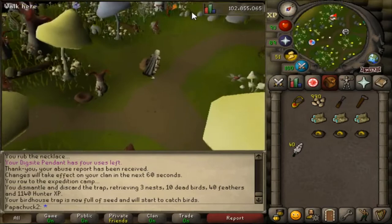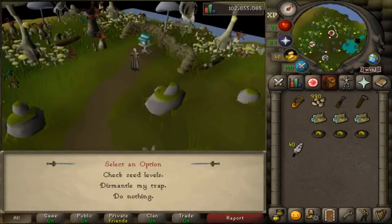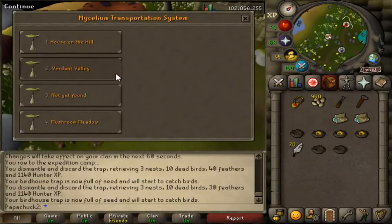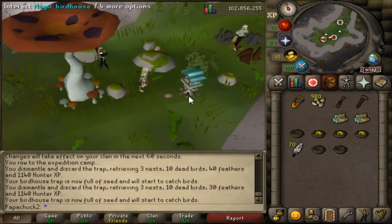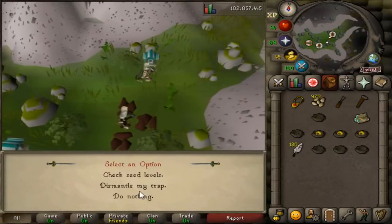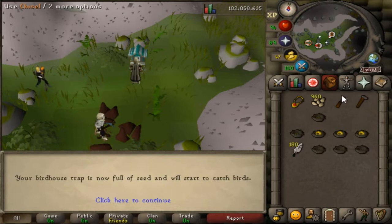I'm only able to do magic birdhouses because I don't have the hunter level for redwoods. In a birdhouse run of 4 houses I average about 10 nests, so about 2.5 per birdhouse. It's really efficient to do a run and then log out in this section here in this valley, finish these two houses up, and then if you know you're going to be offline for at least an hour — it's about 50 minutes to an hour for the seeds to be gone and your bird's nest to be empty — you can log back in whenever you're done with your break and do the run in reverse.